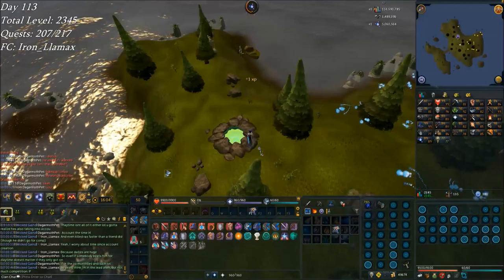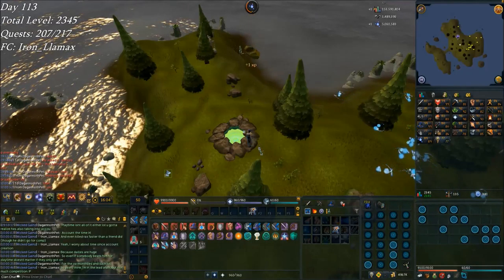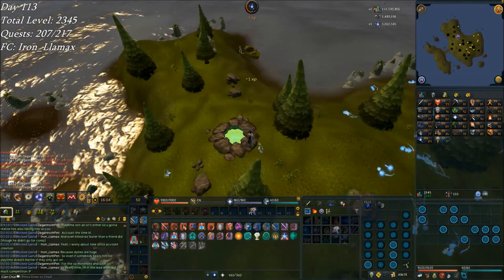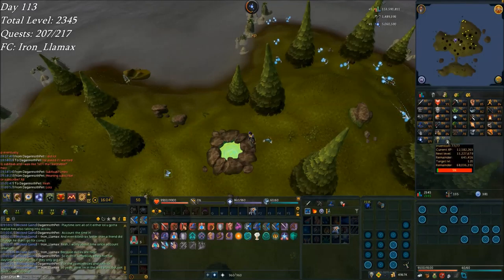Welcome back to week 17 of the RS3 Iron Man Road to Completion series. It's me, an Exotic Llama, or Iron Llama X, starting off day 113 doing some divination. I noticed my divine charges were running really low, down at like 63k or something, so I collected a lot of energy. You can see it's building up, approaching 10k — I'll hopefully pass 10k because I really need a lot of charges if I want to keep training Invention.